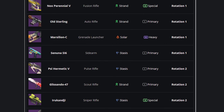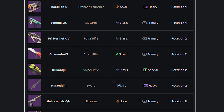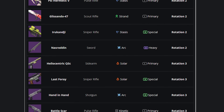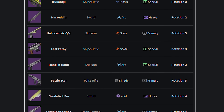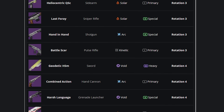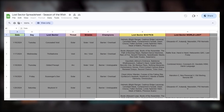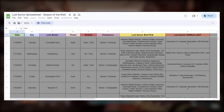Weapon-wise, you can currently get a shockingly big list of weapon drops from farming Lost Sectors. Depending on what weapon you're looking for, your odds will only be about one in four, because each day only four weapons from this list will be available to farm. Not terrible odds, but it does mean you have to know what weapons will be up for grabs each day. I made a calendar in Excel that has the entire schedule from now until The Final Shape — link for that in the pinned comment.